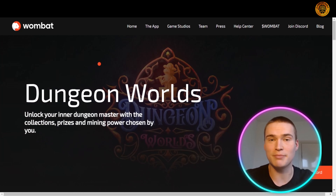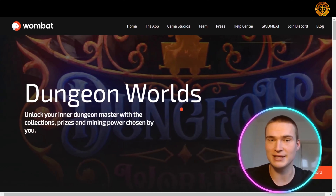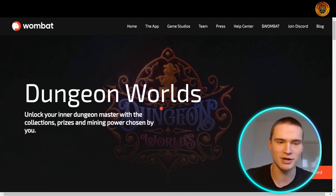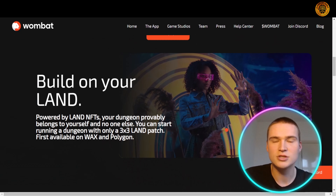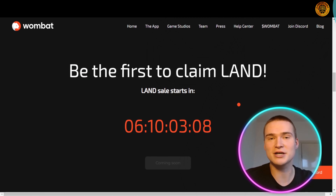The amazing expansion coming soon is Dungeon World, which is the biggest expansion of the Wombat Dungeon Master to date. With that they also have an amazing land sale, and buying land gives you amazing benefits. The expansion opens the entire ecosystem and makes it way bigger. With the land sale you can actually build on your land, and you can start running a dungeon with only a three-by-three land patch. They will first launch it on WAX and Polygon network.